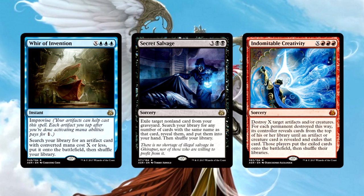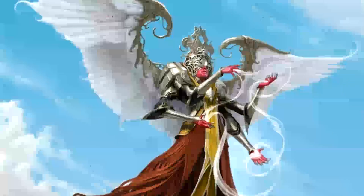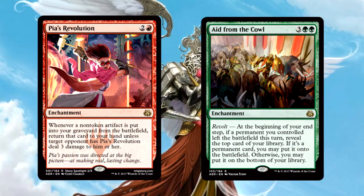Secret Salvage is terrible in limited — it's just awful, don't play it. Indomitable Creativity, I'm just messing with you — this card is hilariously powerful. Pia's Revolution: you better have a bunch of artifacts or this three-mana investment that does nothing when it hits the battlefield is going to be bad. Only play it if you have the depth in your artifact slots.